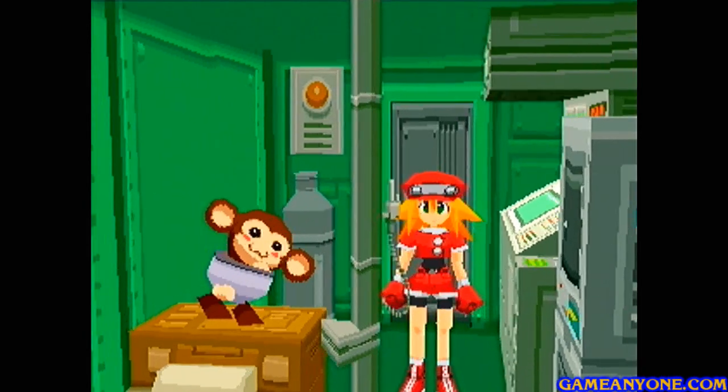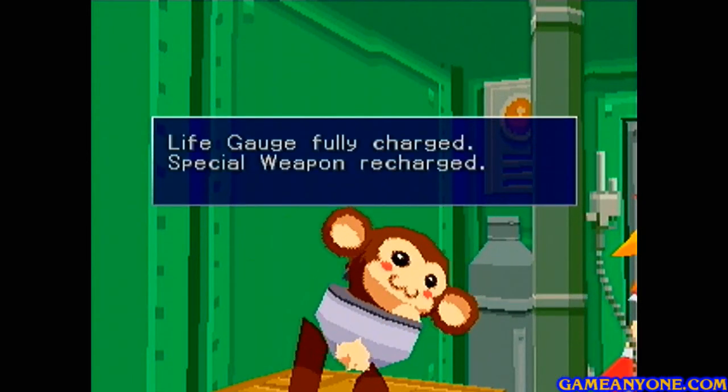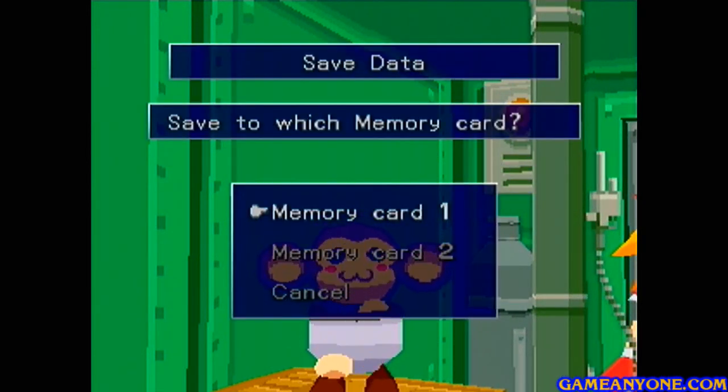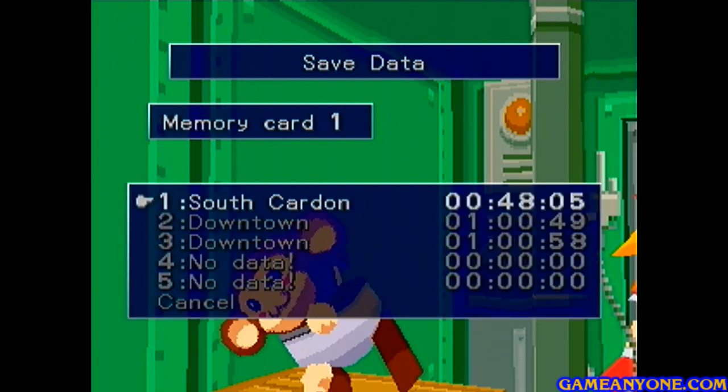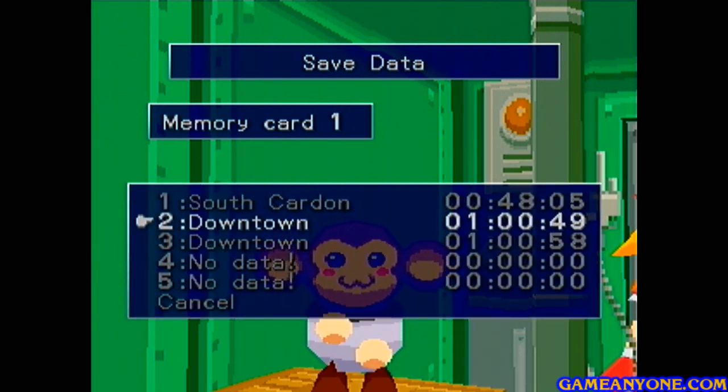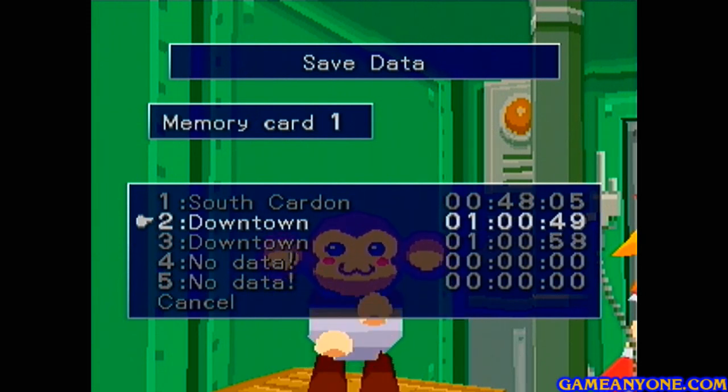All right, so we're about to run out of time. I'm going to talk to Data real quick here, charge us up — I think we're already charged, but whatever — and then we can save our game. So in the next part, we are going to finish up that little side quest with the painter, and then we're going to move on to the next part of the game. So until then, thank you guys for watching, and I'll see you next time.